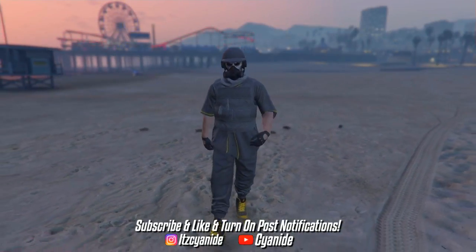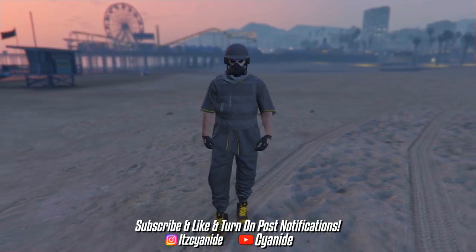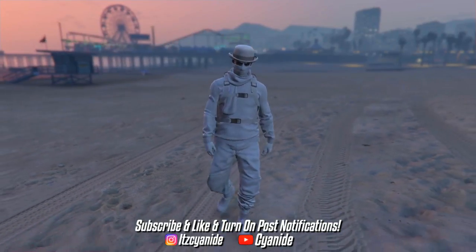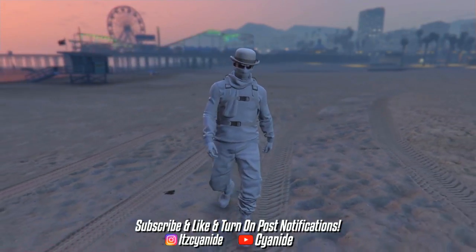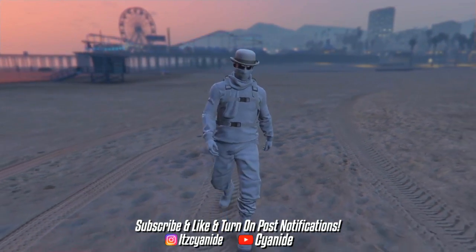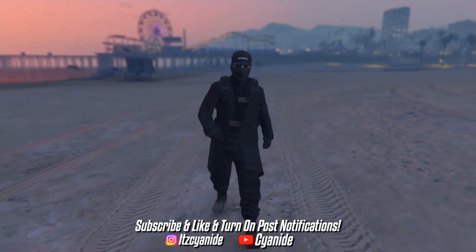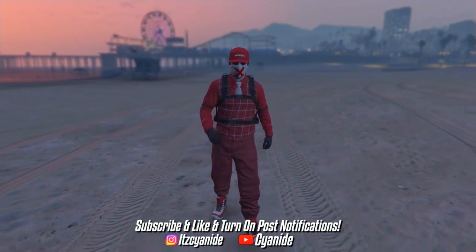What's going on guys, it's your boy Cyanide here back again with another GTA 5 outfit video. In today's video I'm coming at you guys with some dope simple try-hard outfits that you can make with your colored joggers. I'm not going to be showing you guys how to get the colored joggers because I got mine through Save Wizard, but if you don't have Save Wizard you can get them through the director mode glitch.